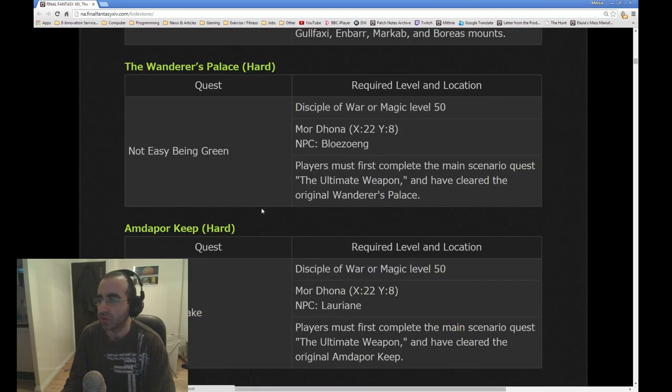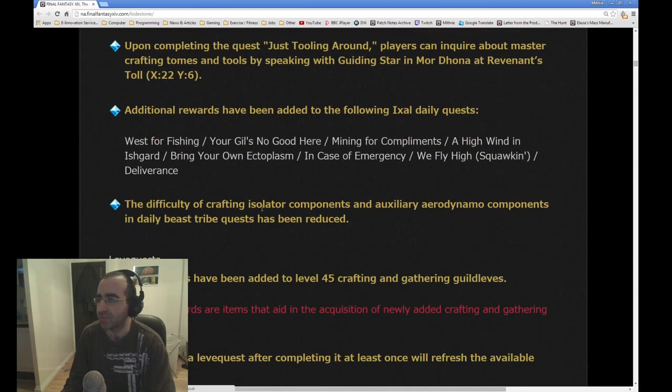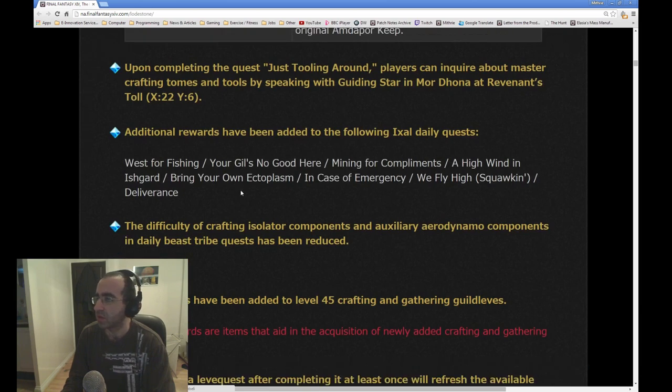Then the unlock quests for the new dungeons, the Wanderer's Palace Hard and Amdapor Keep Hard. The other new dungeon, the Keeper of the Lake, is going to be unlocked as part of the main scenario. Upon completing the quest Just Tooling Around, players can inquire about Master Crafting Tomes and Tools by speaking with Guiding Star in Mor Dhona, Revenant's Toll, so I guess I'll be doing that.